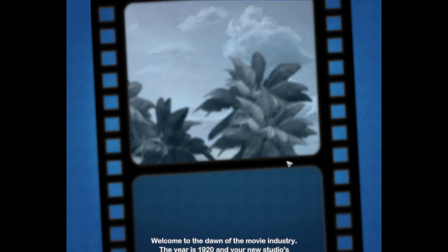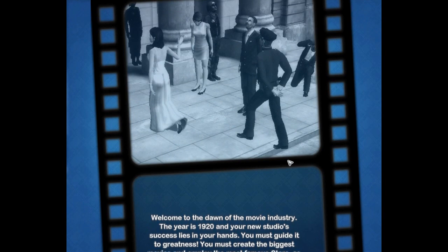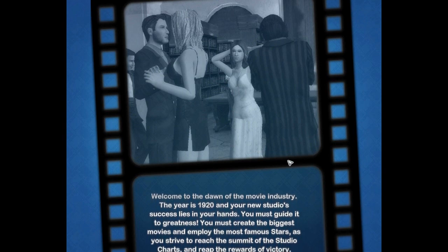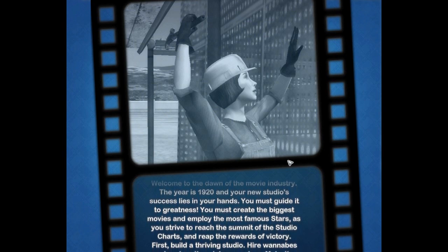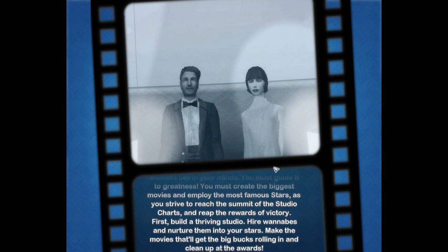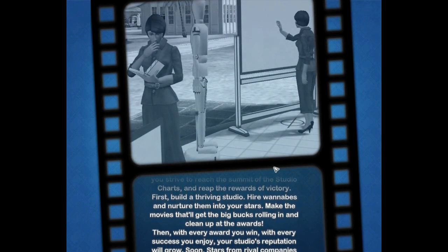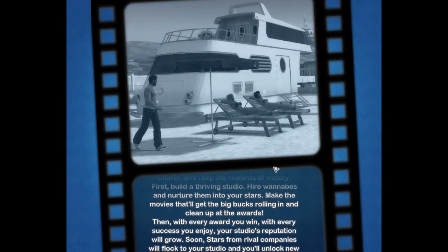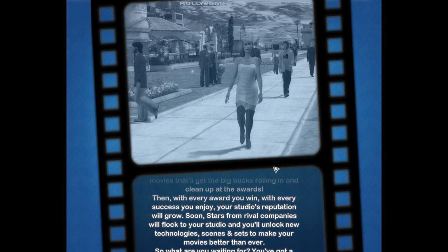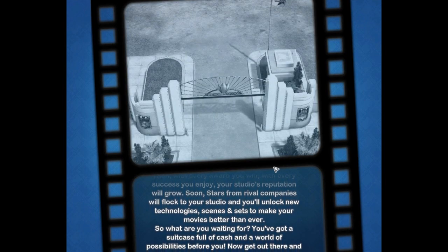Welcome to the dawn of the movie industry. The year is 1920, and your new studio's success lies in your hands. You must guide it to greatness. You must create the biggest movies and employ the most famous stars. As you strive to reach the summit of the studio charts and reap the rewards of victory - I do like a good reward - first build a thriving studio. Hire wannabes and nurture them into your stars. Make the movies that'll get the big bucks rolling in. Clean up at the awards. Your studio's reputation will grow, stars from rival companies will flock to your studio, and you'll unlock new technology, scenes and sets. You've got a suitcase full of cash and a world of possibilities before you. Has anybody seen the suitcase?